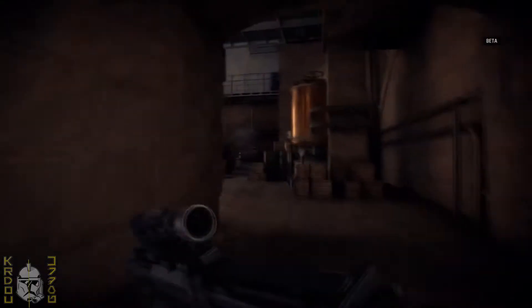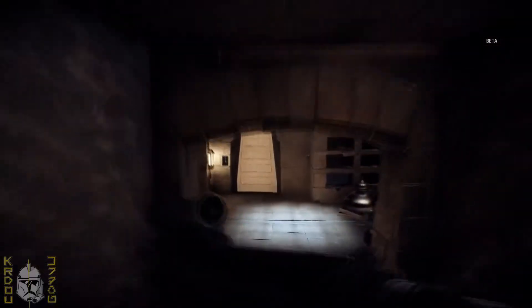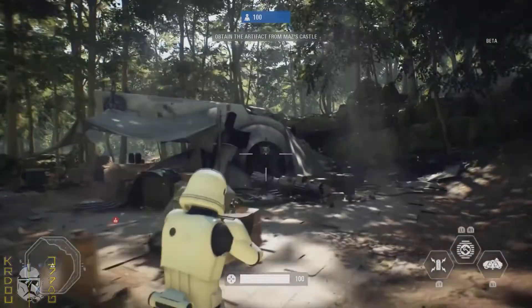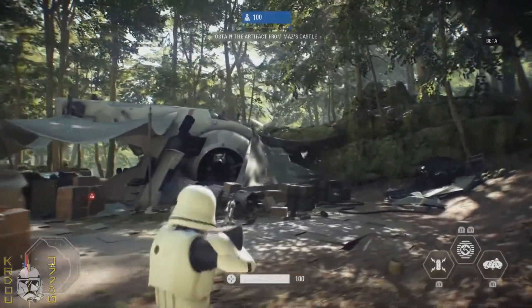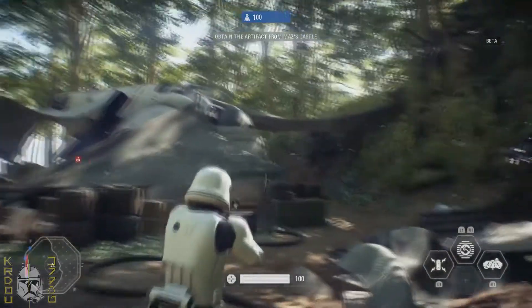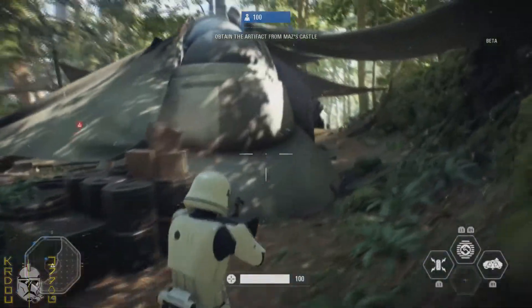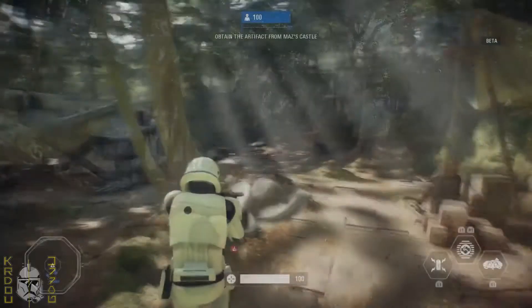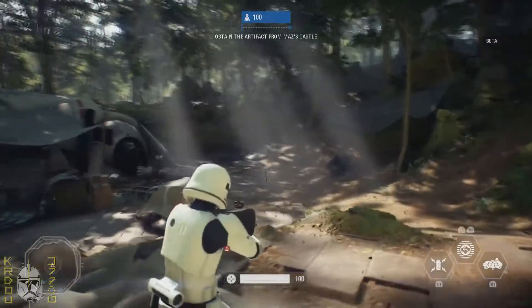In the beta we had a chance to explore Maz Kanata's castle, and in the area around, you can find what all of us can point as the Slave One — landed, a bit disassembled, and like adapted as a camping site. This is not so much of a surprise. After all, in the castle where you can see all those mini flags, you can see the Mandalorian logo, so another easter egg related to the Fetts is no surprise.